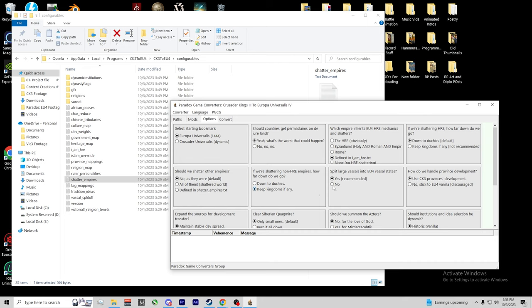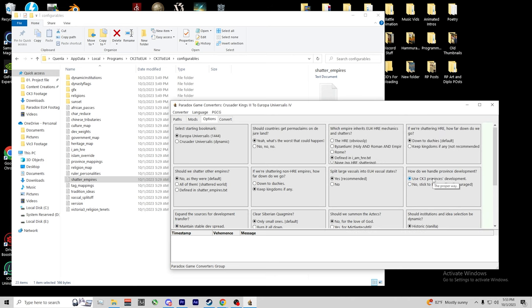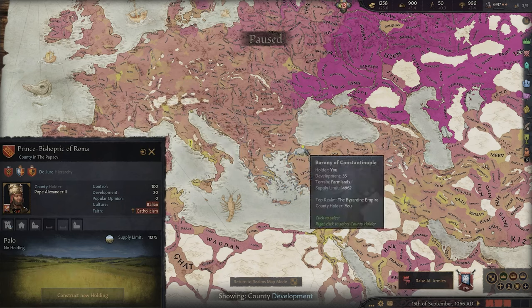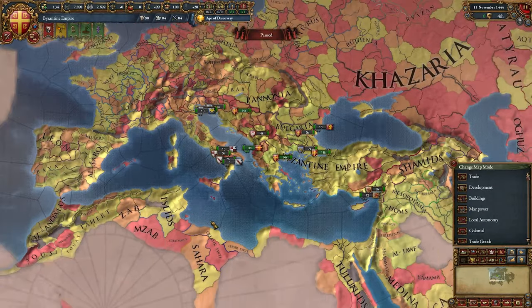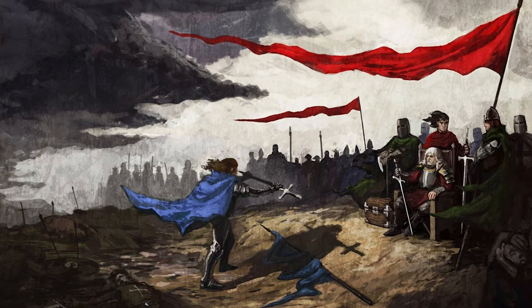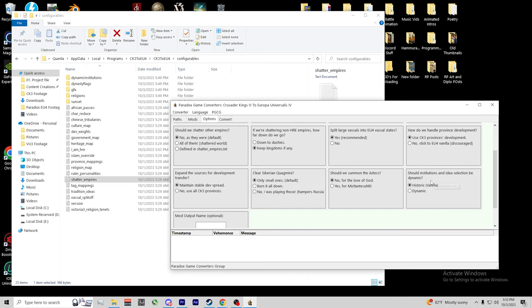You can turn vassals and tributaries from CK3 into vassals in EU4 — I highly recommend it for stability. Province development is really important and changes the future of the game dramatically. In CK3, development simulates the expansion of infrastructure, economy, and size of a region, and all leaders including AI develop provinces. Through the course of CK3 many regions will develop more or less than the EU4 default, so I really recommend using CK3 province development for a more dynamic and flowing campaign. Expanding sources of dev transfer lets you base development broadly on all CK3 regions — I recommend that option.